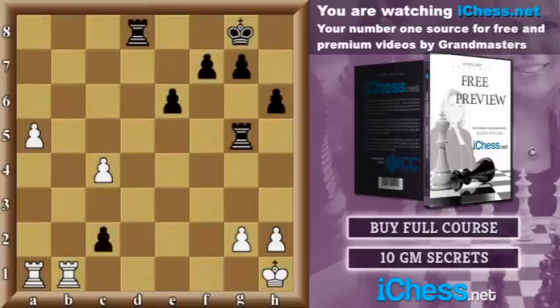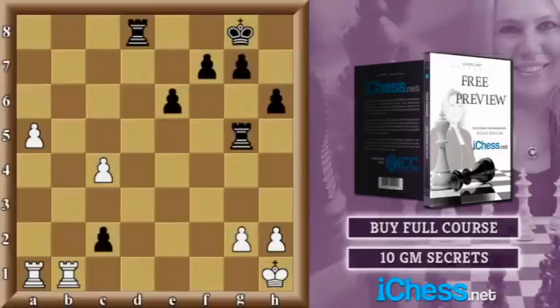Here we are. We look at this position. It's white's turn — the white rook is being attacked. White moved the rook to the most natural square, although it wasn't the very best one. It moved to c1.